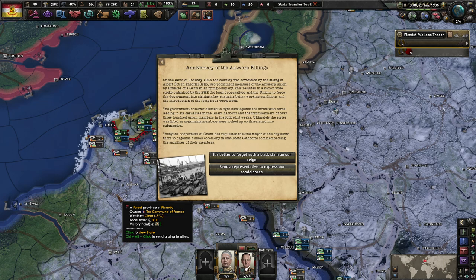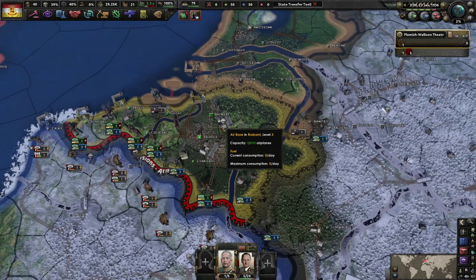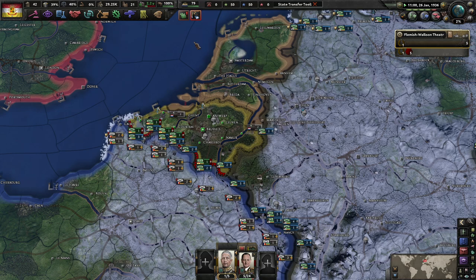Today the Cooperative of Ghent has requested the mayor allow them to organize a small ceremony in St. Bavo's Cathedral commemorating the sacrifice of their members. Yeah, let's just forget it — we don't need to look at our past, we only need to look at our future. And you know, the miners — they had it coming, 100%.